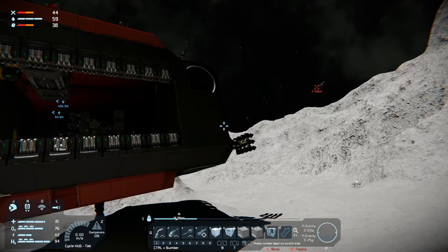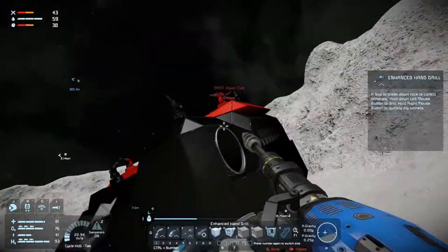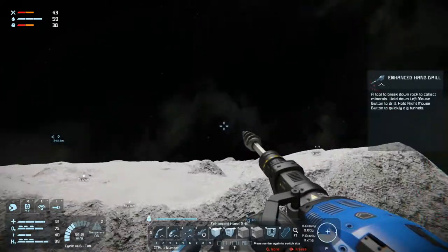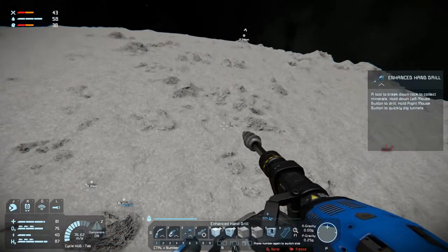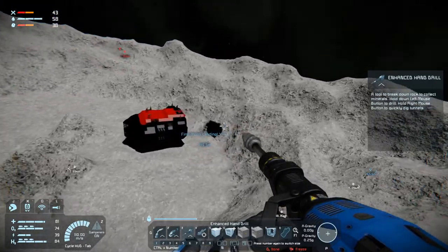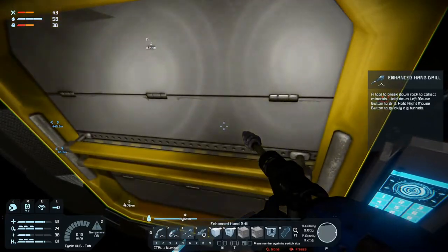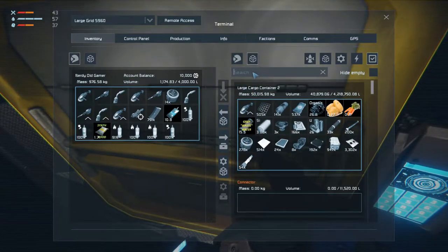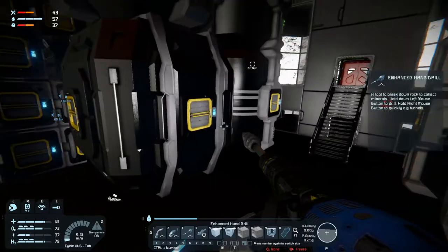Welcome back to Space Engineers folks. We are in need of silver, so we're going to go looking for that and head this way because there's a mine over that way. Let's head out and see what we can find. We should get some power before we go — probably a good idea — and also offload anything we don't need. It wasn't a whole lot but we could use some food. Let's do that and then we'll get some power.